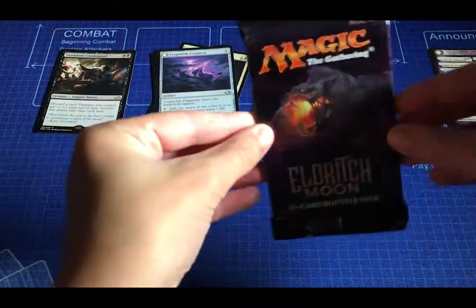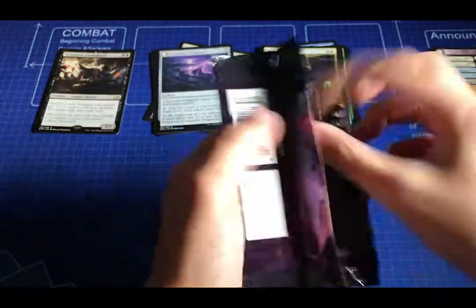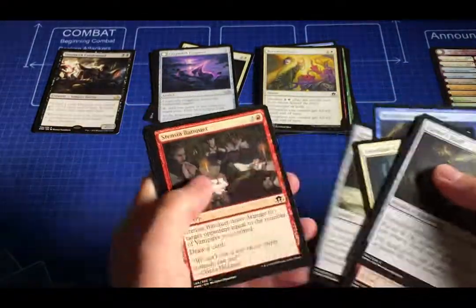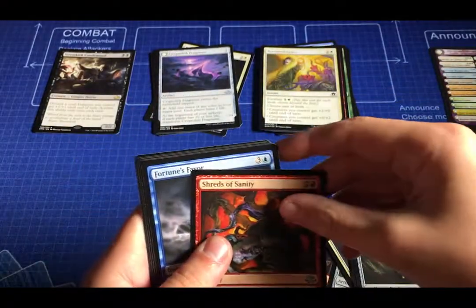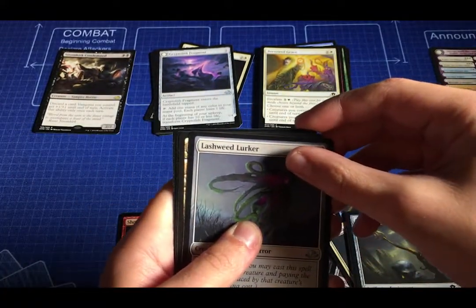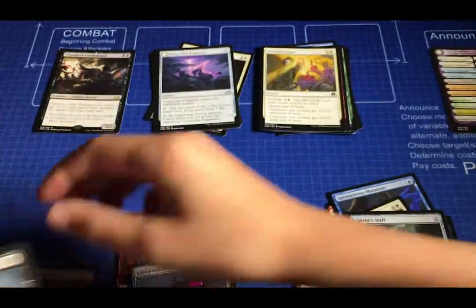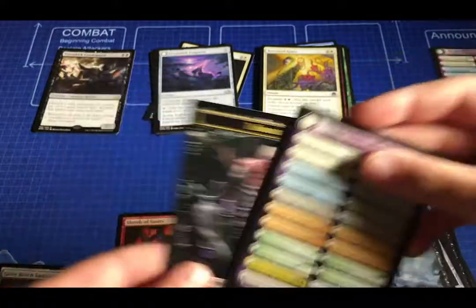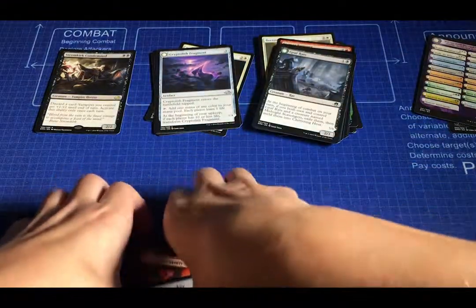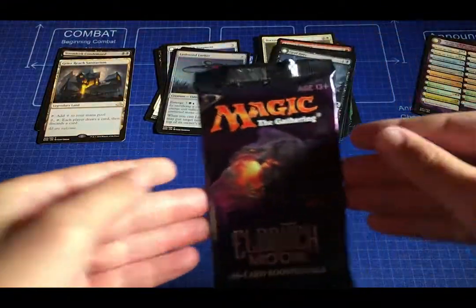On to our second pack — got another Orange pack here. We've got Shreds of Sanity, Fortune's Favor, and Lashweed Lurker. Our rare is Geier Reach Sanitarium and here are our tokens. So far we're not off to a good start, but we're only two packs in.